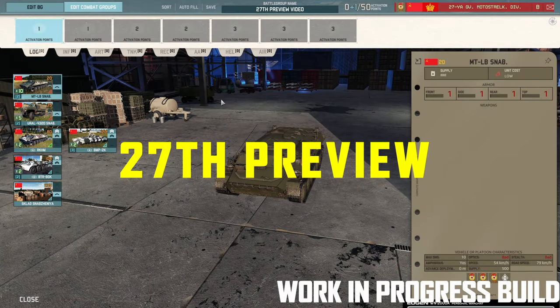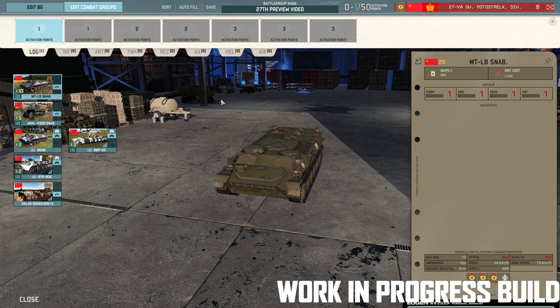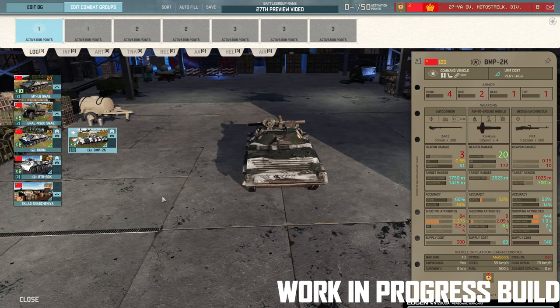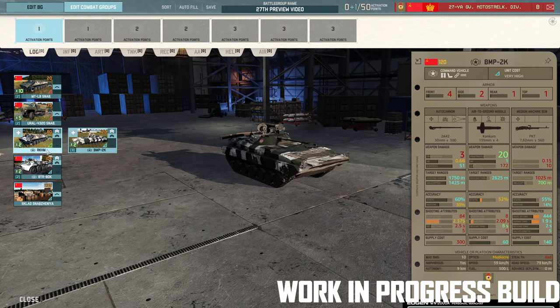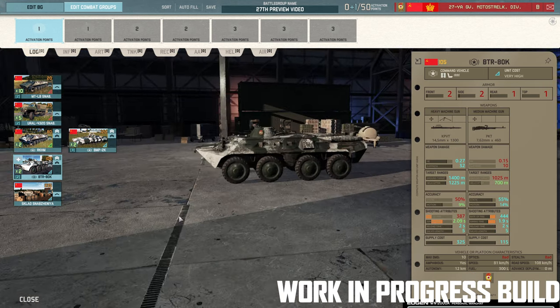That's the 24th. Let's move on to the 27th. Brand new deck, lots of nice new toys. Again, this is a work in progress build — there are a few mistakes on the cards here, some of which I know are going to be changed as I've brought them to Eugen's attention. Nothing major at this stage. Logistics: you've got the MTLBs, the Urals, the BMP-2K which is new and especially for the 27th, the RK-HM, and the BTR-80K, also specific to the 27th.